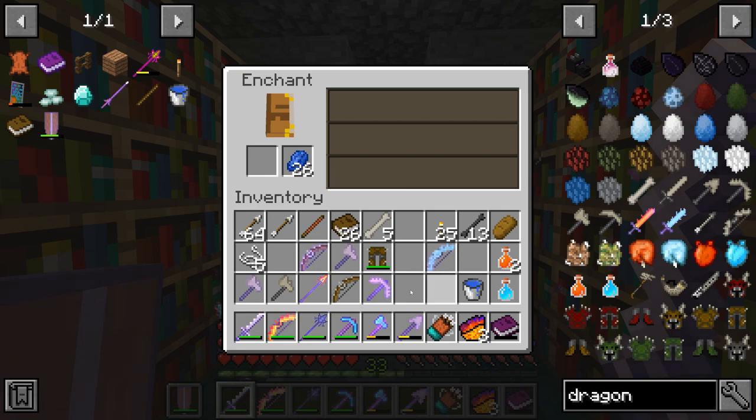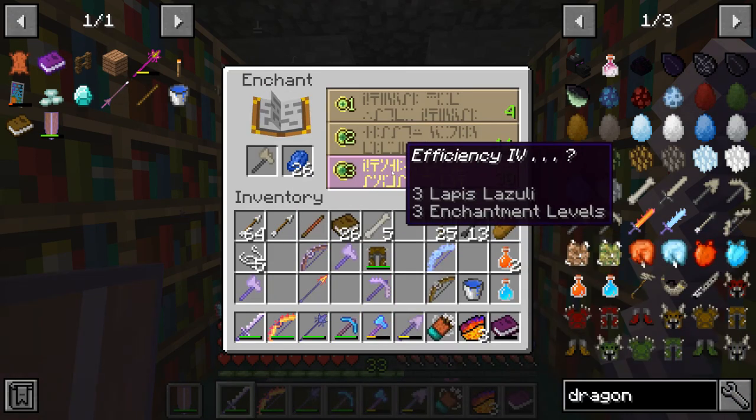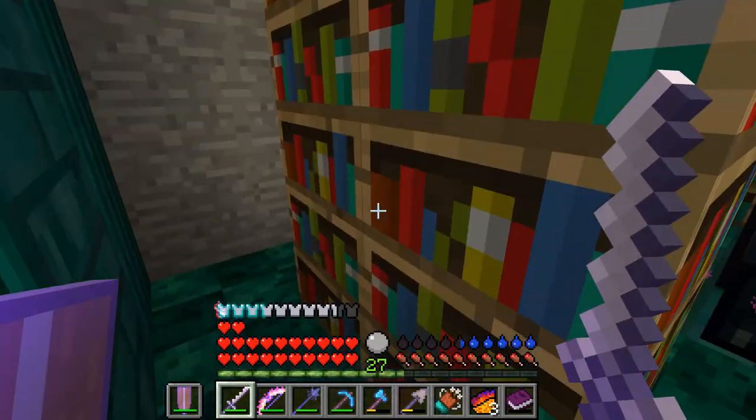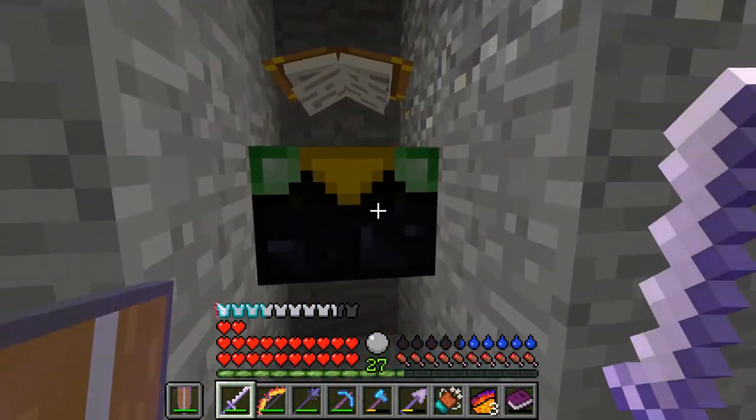I just kind of spared you through that whole tiring process, but yeah this is essentially how I go about enchanting my weapons. Also some enchantments don't really affect you too much depending on context — like digging speed on a dragon bone axe: you're not going to use it to dig, so you can disregard that it says digging speed or attack speed because you're not going to need those things. So it doesn't really affect your axe.